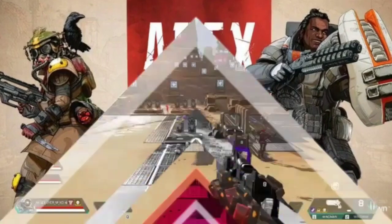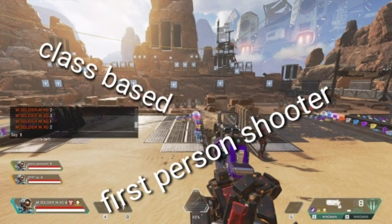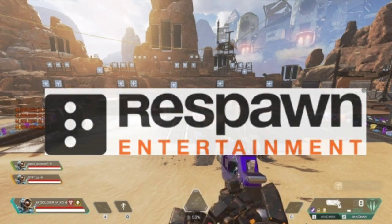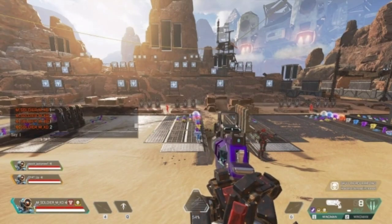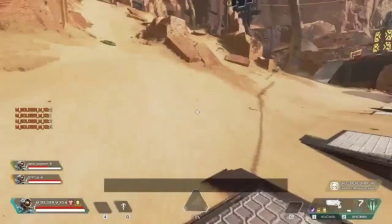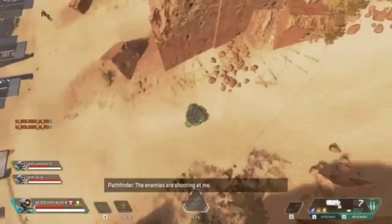Hey guys, I hope you are well. My name is Fernand. Today I'm going to introduce you to a game called Apex Legends. Apex Legends is a class-based first-person shooter and also a battle royale, made by Respawn Entertainment and EA Games. Respawn Entertainment is the developer that made Titanfall 1 and Titanfall 2. This game has two different maps: King's Canyon and World's Edge.